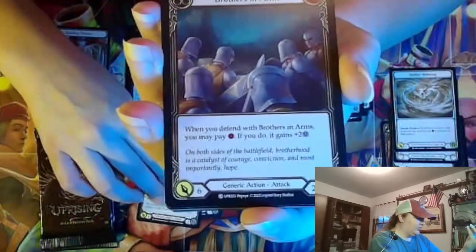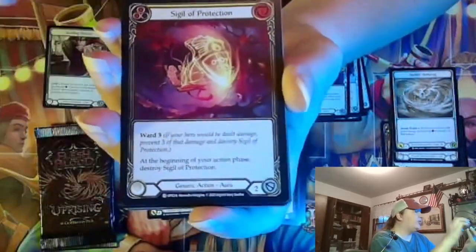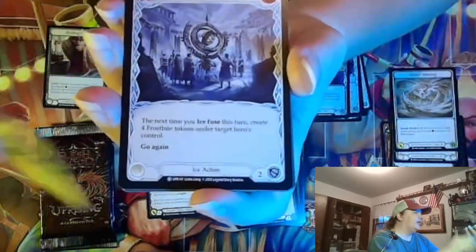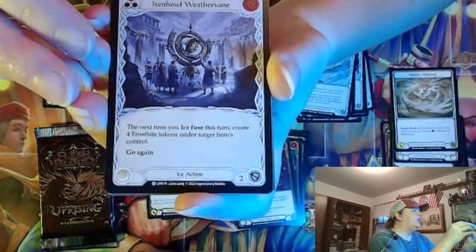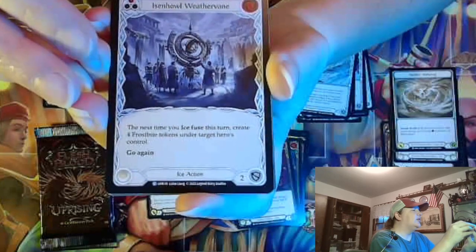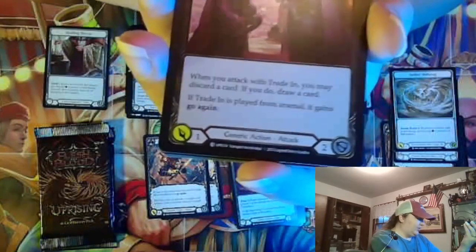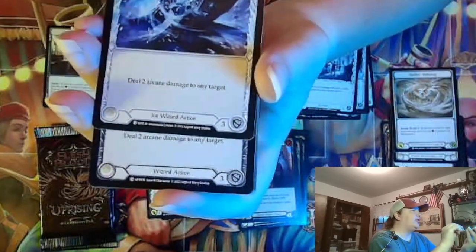We have draconic actions, which we really have not opened many of — they've all been regular generics. We have ninja equipment and a non-ninja rare. This card I have not been too pleased with because it takes a lot of effort to ice fuse while playing this card. Maybe we'll have to see it in a non-limited setting, but I never got it to work the one opportunity I've had so far.